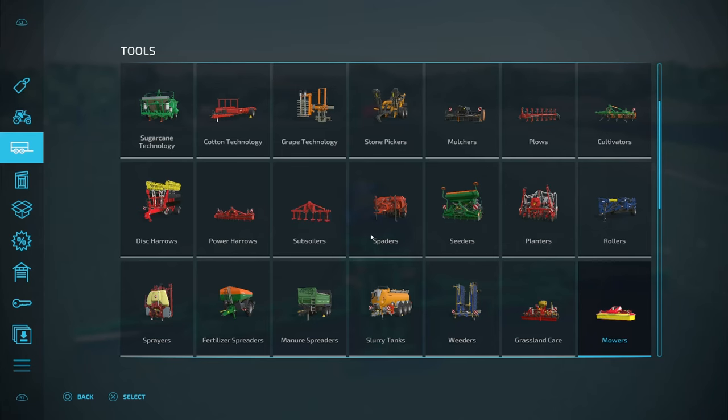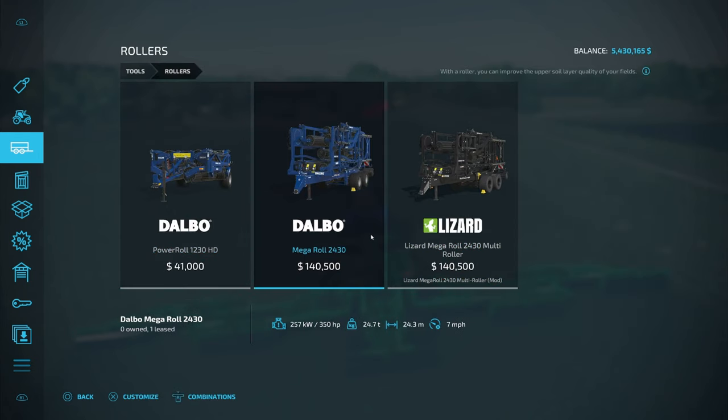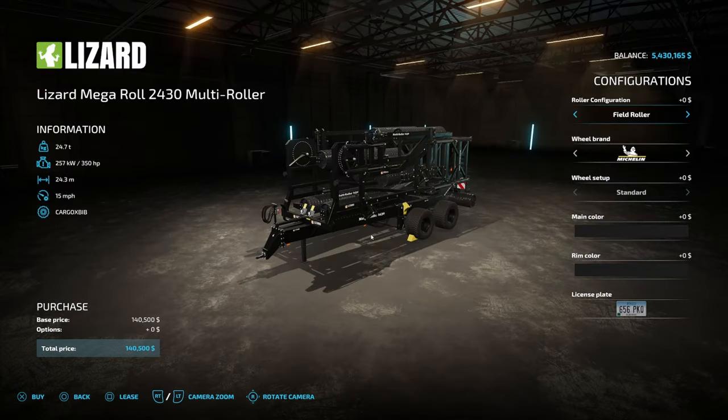Where are you going to find this in your store? If you come down to rollers, you're going to see it right here — you've got the Dalbo Mega Roll 2430, or you've got the Lizard Mega Roll 2430 Multi-Roller. When you come in here, you can actually change the configuration. This is not three separate mods — it's one mod. You can roll your fields like the regular base game item, or you can have a grass roller, or you can have a mulching roller.